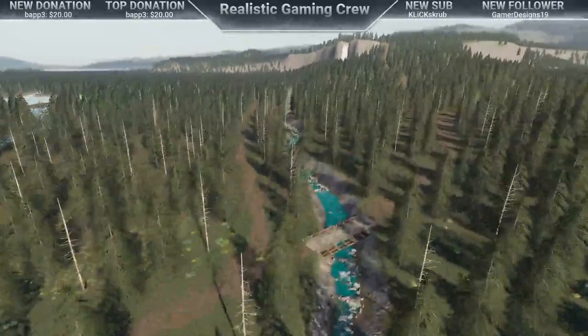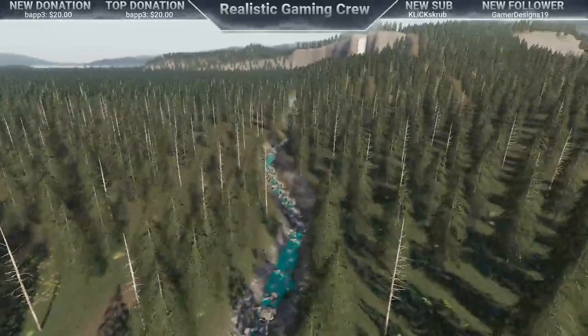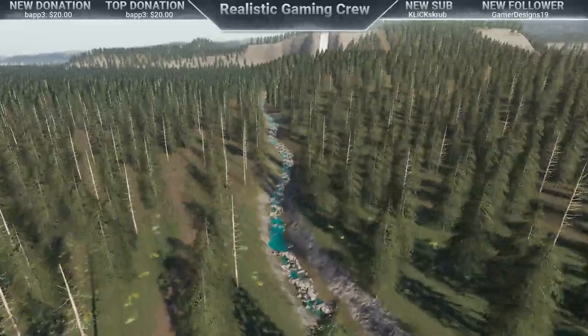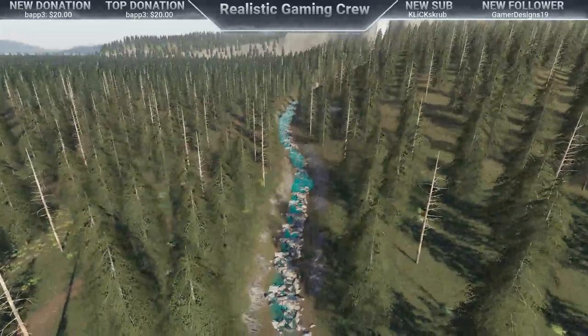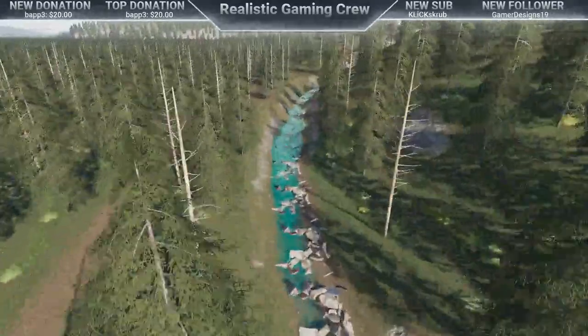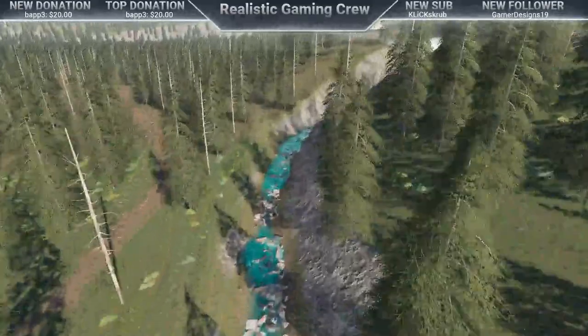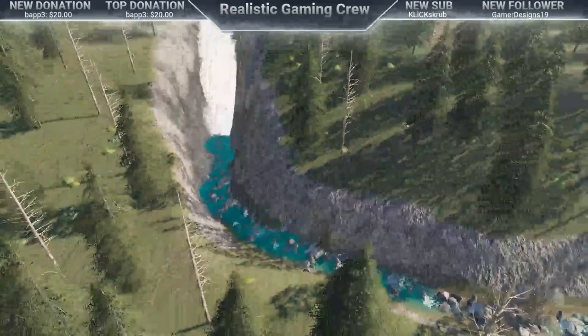You'll probably notice the water color is a little more of a deeper blue. It's not quite native to where I'm from, but it's something a little different. I wanted to add more action to the water — you can see there are more ripples in there. I also added a bunch of rocks to the rivers and streams to give it a more detailed look.